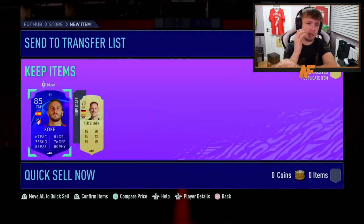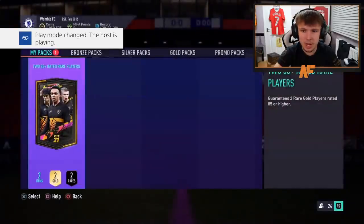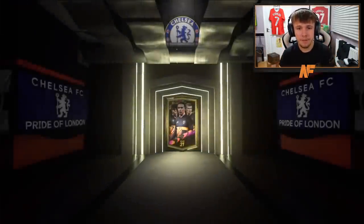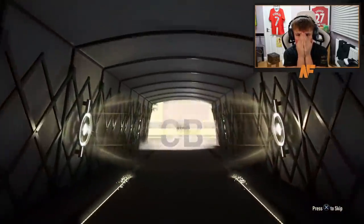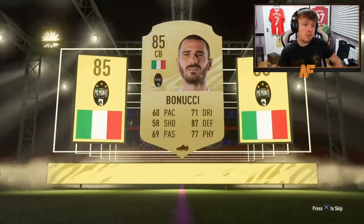It's getting 90s or like walkouts and just 85s. Alright, Like Dench, here we go — 85-plus rated rare players, two of them. Pack number four, 85-plus, Future Stars please. Oh no — that's Bonucci. He didn't actually even get a walkout — not even a walkout in pack number four.